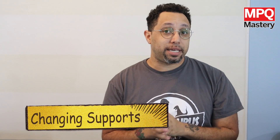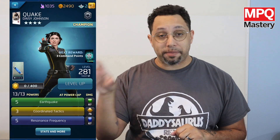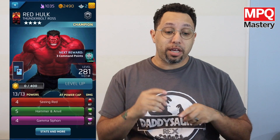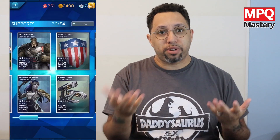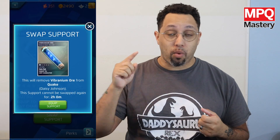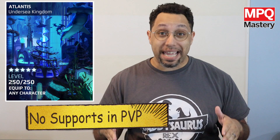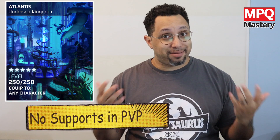Changing supports is pretty easy. If Dr. Doom is using one and I want to give it to a different character, I just take it off of him and put it on the other one. The menus are pretty self-explanatory, but you do need to keep in mind that you can only move a support to another character every two hours. And there's a reason why you get so much ISO in the story events — that's because supports can only be used in the story events. No PVP, sorry.